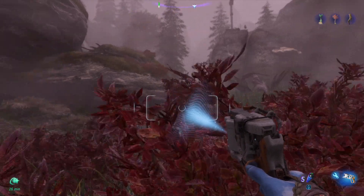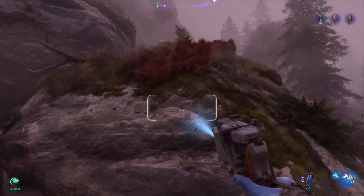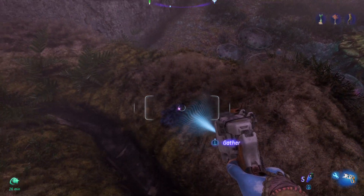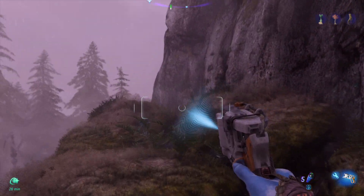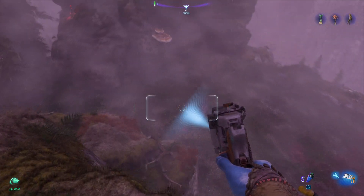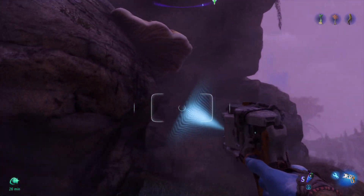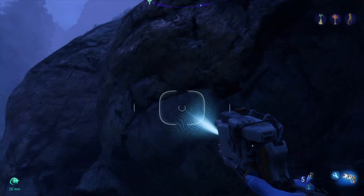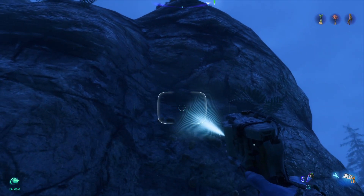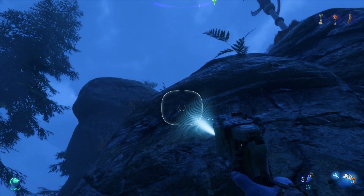The tool will also give you a sound effect if it is pointing towards a target. So let's just find one — I actually don't know where these are on this data collector mission. There is one! As you can hear, there is a sound effect as well, and you can see the green target.